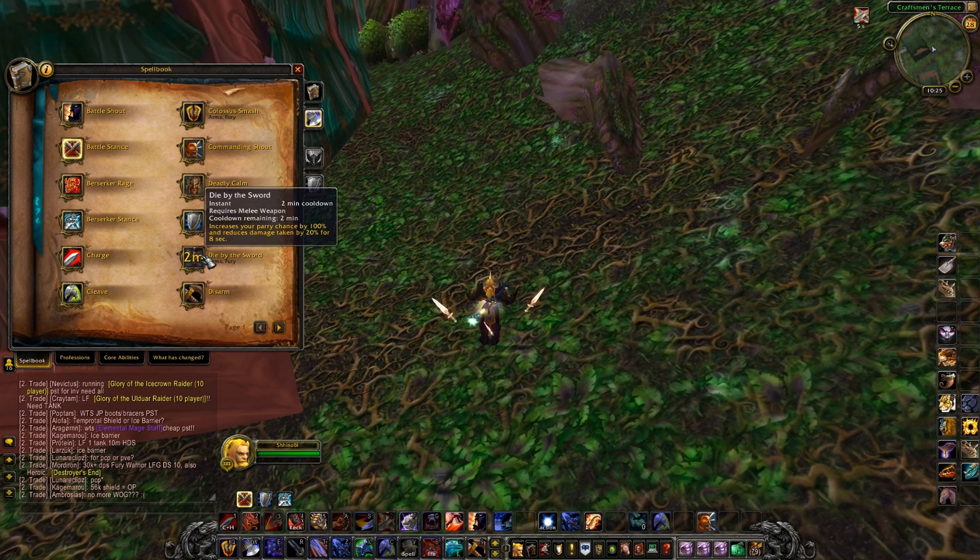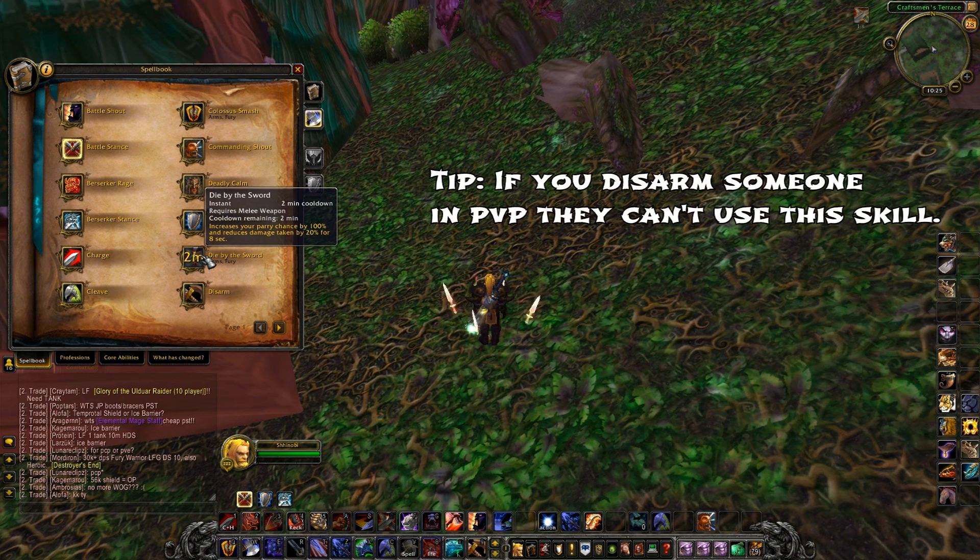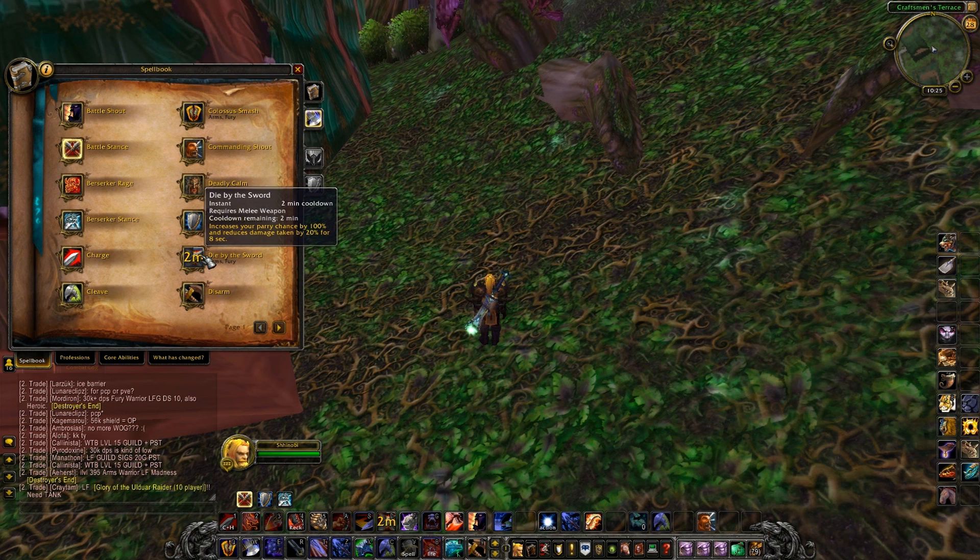We saw a new ability here - Die by the Sword. When you have that activated your parry chance is 100% and you reduce damage taken by 20%. You're probably asking if you're parrying they can't do damage anyway, but you only parry people in front of you - so if a rogue is behind you, you'll still take damage but 20% less. It also helps versus casters. It's a cool ability with only a two minute cooldown.